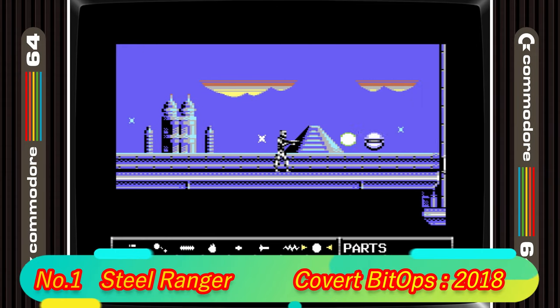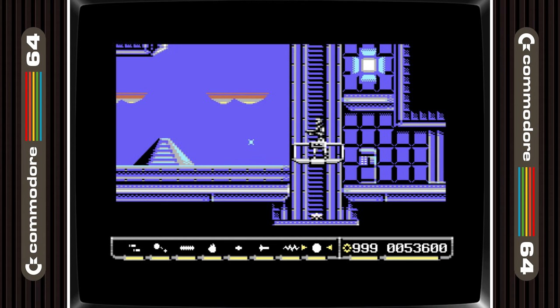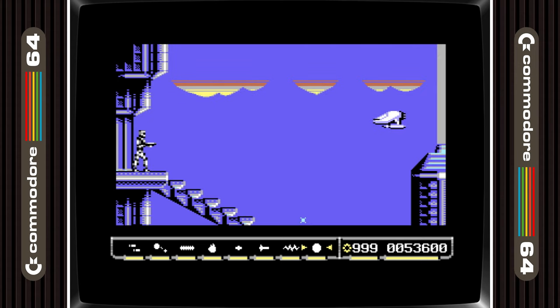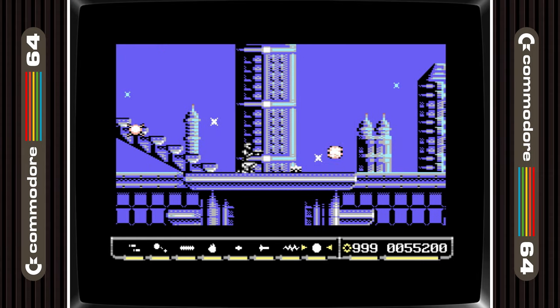And now in 1st place we have Steel Ranger. It's not very often that I play a game that gives me the same feeling as the likes of Last Ninja 2 and Turrican 2 for the full package experience, but Steel Ranger not only does that — I'm going to say it — it actually surpasses Turrican 2 for me and takes the prize as the best run and gun action game on the C64. Don't believe me, go and check it out. This game is special.